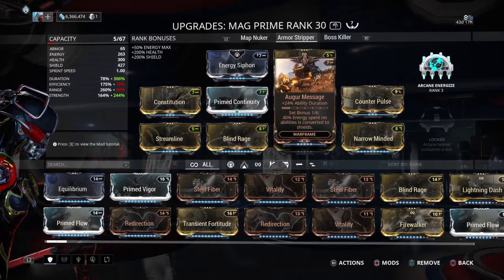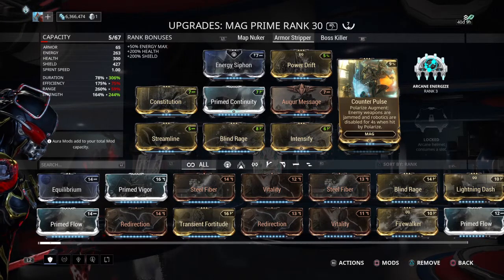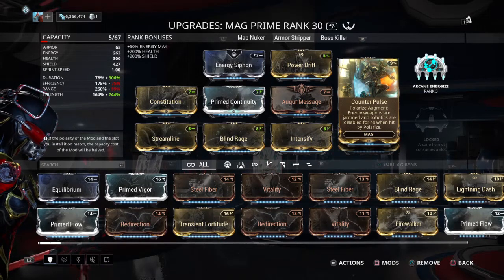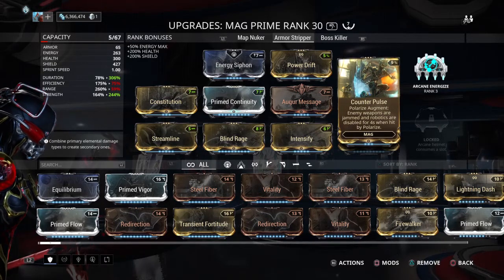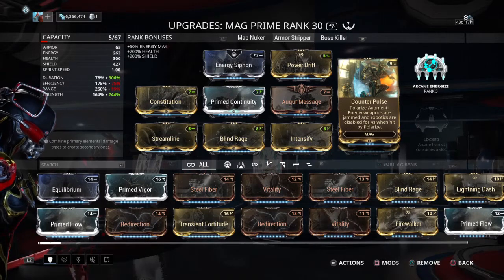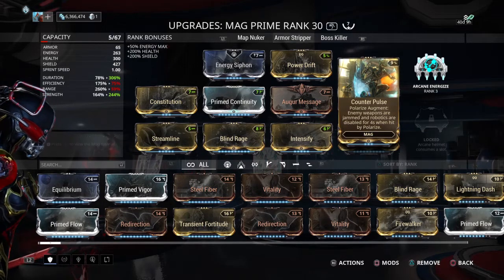Do not use this against infested — it will do nothing, because they have no armor and no shields. This only affects armor and shields. So in the Void, infested will do nothing there, but the other two-thirds are Grineer and Corpus, so that will take care of them.